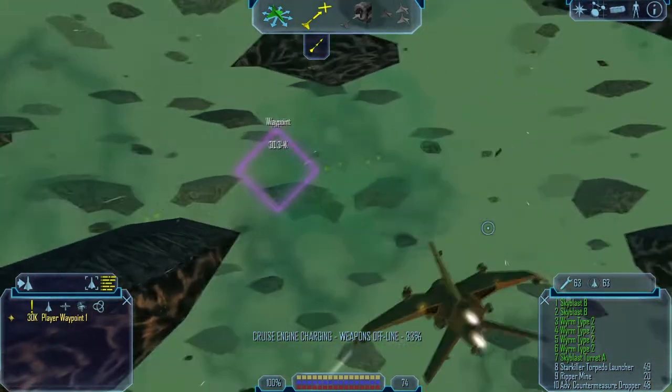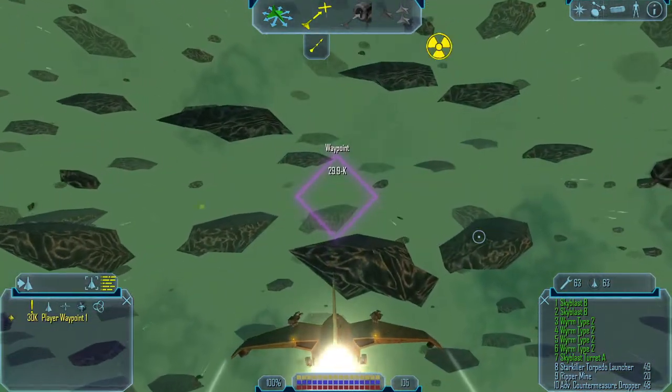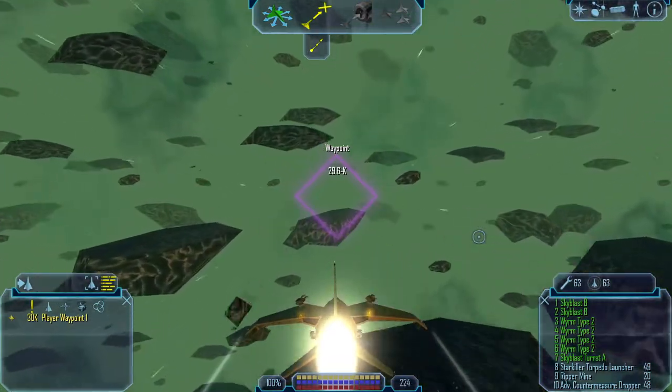This system contains 3 jump holes, 2 bases, and 17 wrecks.